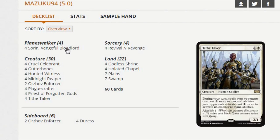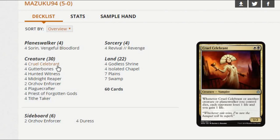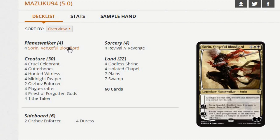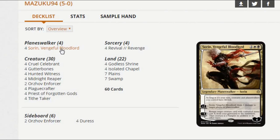We punish our opponent for blocking — not only dealing damage to them but trading for value. Like with Gutterbones: if they trade for Gutterbones in combat, we can just get our Gutterbones back. Hunted Witness, if they block that in combat, we get a creature back. Midnight Reaper — they block our guys in combat, we might draw cards. Orzhov Enforcer has Afterlife and Deathtouch, which is fantastic. Tithe Taker has Afterlife too. We're just trying to punish them in combat, make combat a real problem for them. What really ties that theme together is Sorin. They have to block our creatures or they'll just die eventually, but if they do, not only do we get damage off of Cruel Celebrant and card draw off of Reaper — we're going to get life off of Sorin. Giving all your creatures lifelink is incredible in this deck.